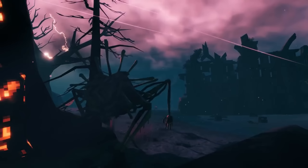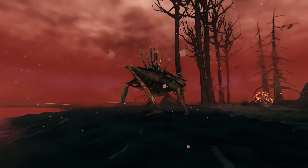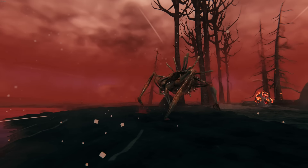We then see one of the many ruins in the Ashlands, along with the burnt trees that produce ash wood when destroyed, and a Morgan which drops Morgan hearts.